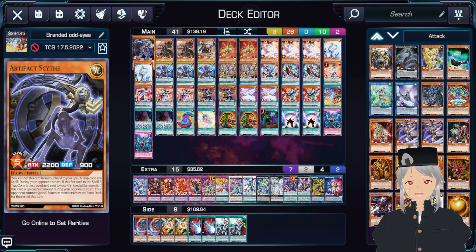First off, we start with one copy of Scythe for the Scythe Lock, because we're also able to go into Xyz Monsters. Making Dagda, going into Scythe, and then going into your copy of Tornado Dragon is really super easy and pretty simple to do. And especially with Scythe being so cheap, definitely recommend picking these up.